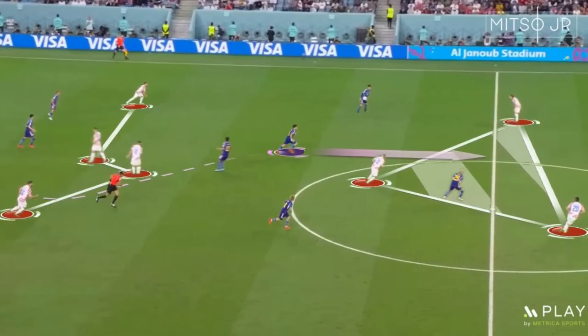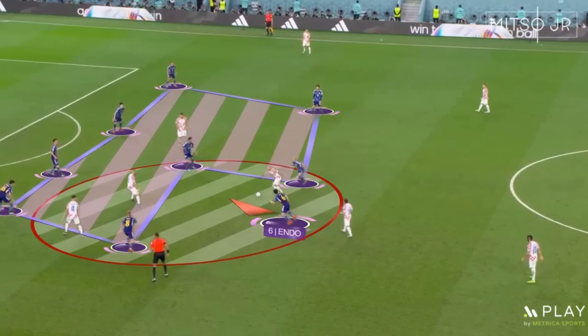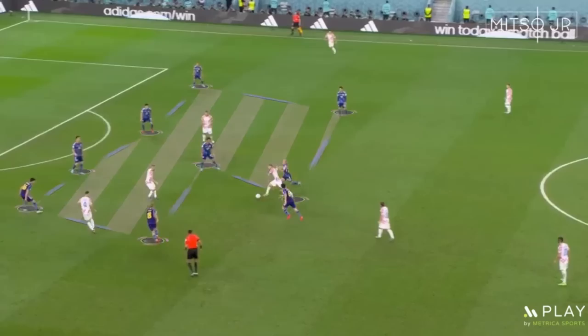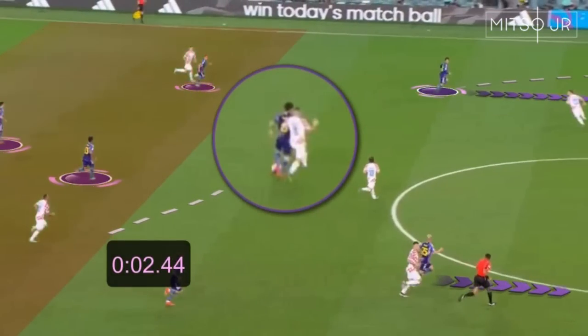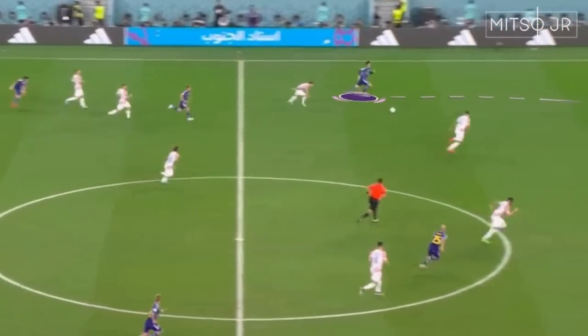His attacking awareness really helps with the transitions as well. Another example shows how he gets back to apply pressure. Once his side receives the ball, he scans around and receives it while turning his body to start the transition. His attacking awareness plays a role again as he holds onto the ball for around 4 seconds to perfectly time the through pass and give his teammate enough time for the forward run.